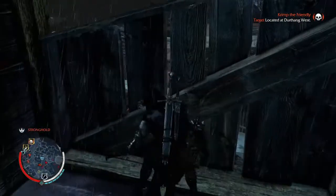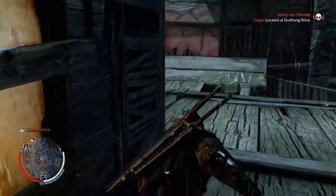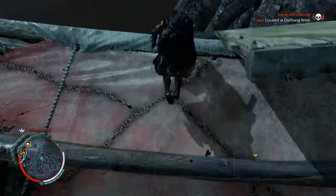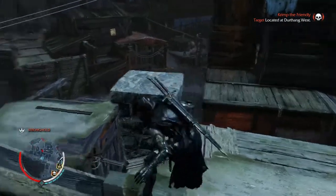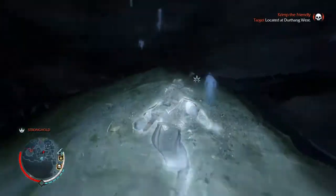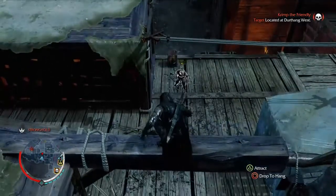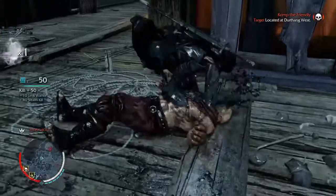After getting rid of that guy, I go down here and use Wraith mode. This is kind of like an Arkham game mixed with Assassin's Creed, really. You can enter Wraith mode to see everything. And then you have the fighting style of Arkham, where it's got encounters and all that — so that's a cool mix. I used Wraith mode to attract the Ghouls and Orcs and kill them. That's a cool thing you can do, and that's why I like this game a lot.